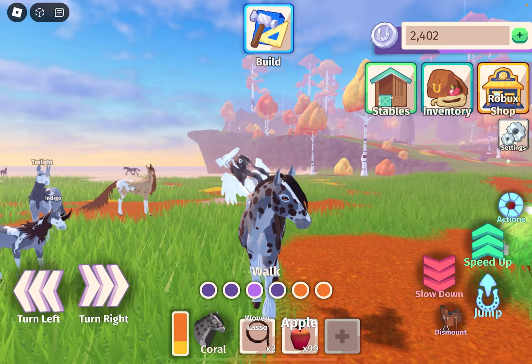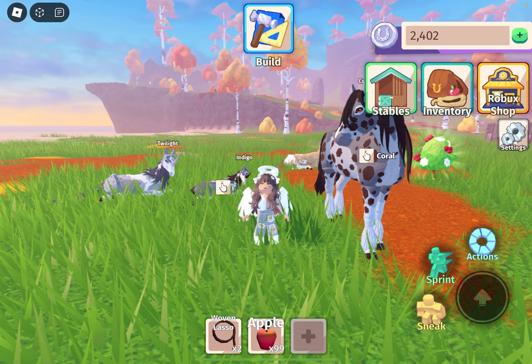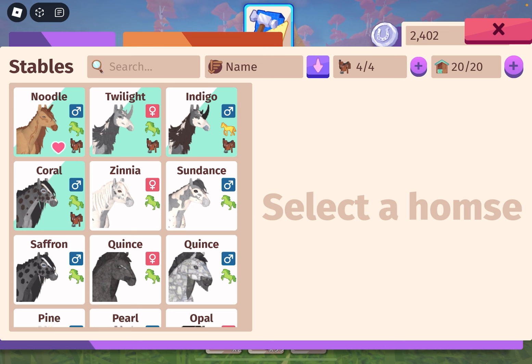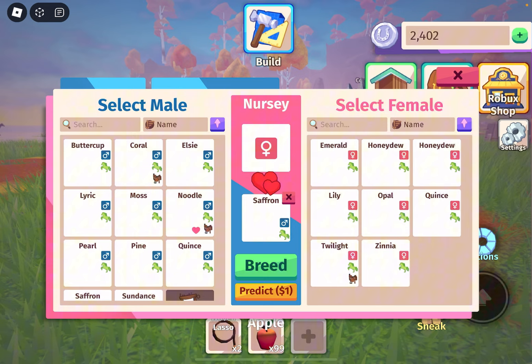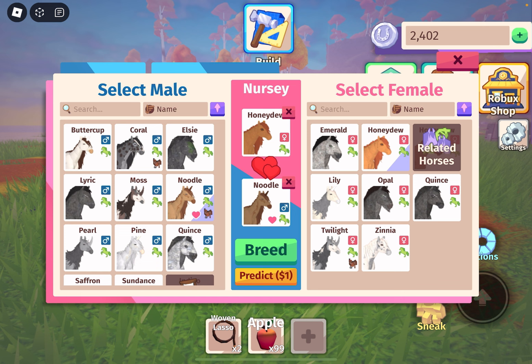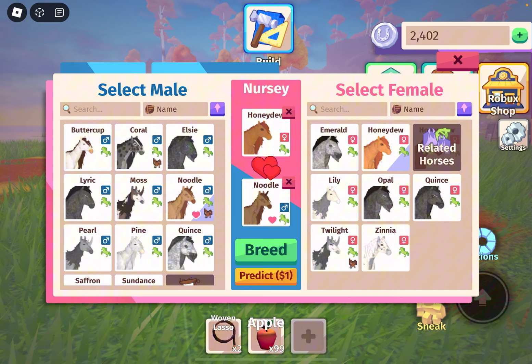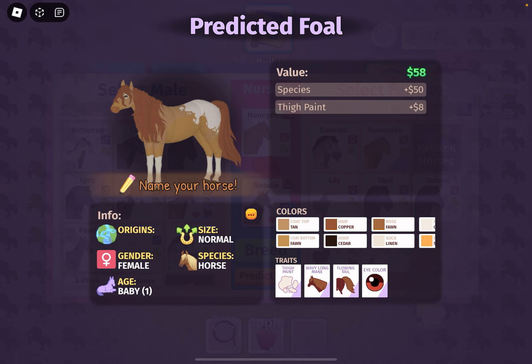This is a nice spot to try to breed some horses. It's not too difficult. If you're going for a specific coat I'm not really sure how to get those exactly, but I can show you how the breeding system works. First we're going to pick out what horses we want to breed together — maybe this one and we need a girl horse. If you want to see what the horse could possibly look like, you can click Predict. Doing this doesn't guarantee you'll get that horse — it just shows you what the options could be, but it's randomized, so you might not get the horse you predicted.